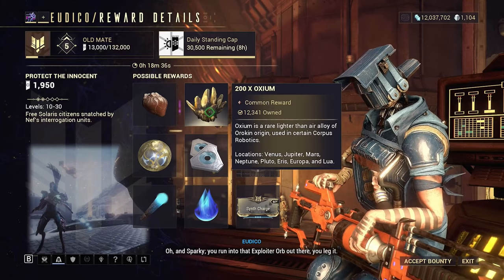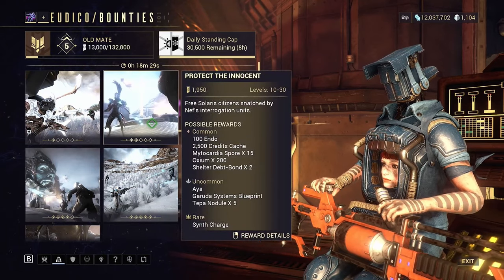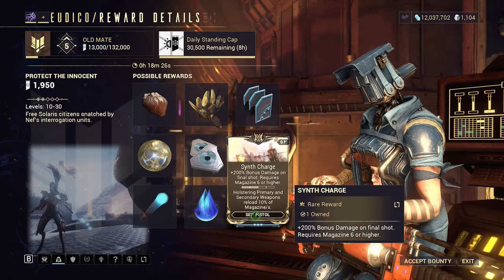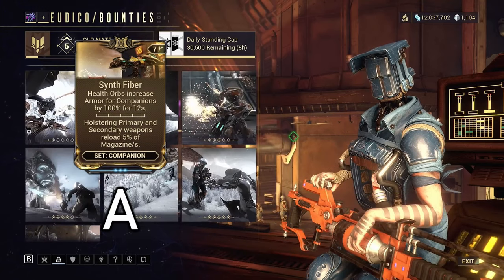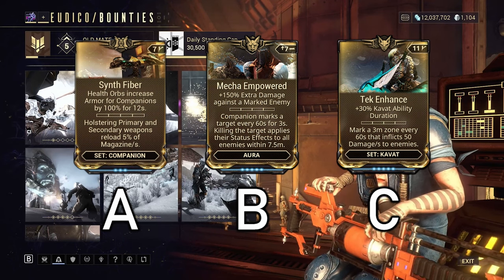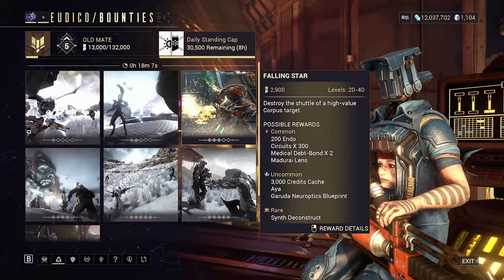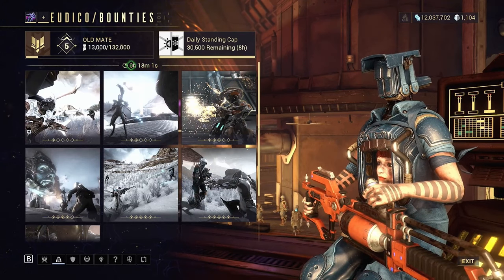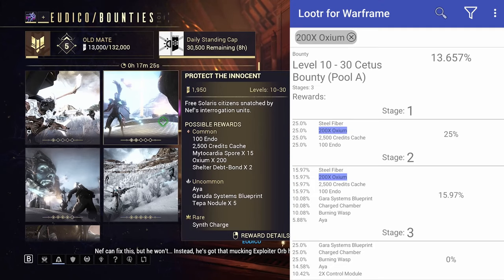On Cetus you have a 25% chance. The reason I prefer Fortuna is because it's easier to tell which rotation you're on. Axiom is only in Rotation A, which you can identify by the Synth mod set available — Synth Deconstruct and Synth Reflex. Rotation B has Mecha mods, Rotation C has Tech mods, then it cycles back to Rotation A. Each rotation is about two and a half hours, so you can time when to come back. You can also check the rotation on Fortuna and then go do Cetus for the 25% chance.